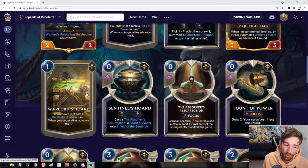After Warlord's Horde completes, you'll get the Sentinels Horde in hand instead, which is another multiple-choice effect. Your options are to cast Observer's Resurrection, a Fount of Power, or a Shield of Sentinels. These are all focus-speed spells and they're all going to be extremely powerful individually.